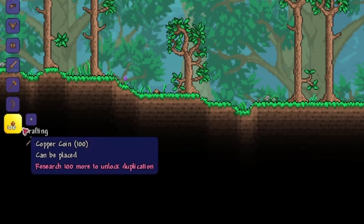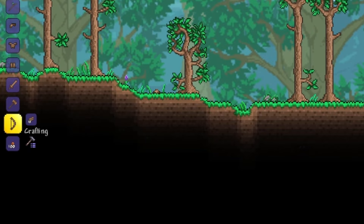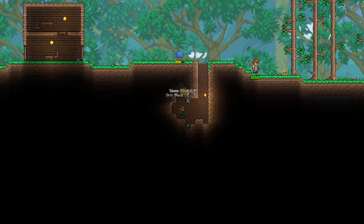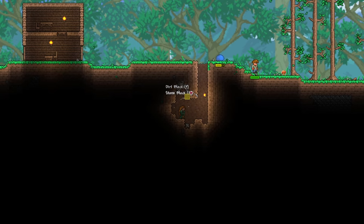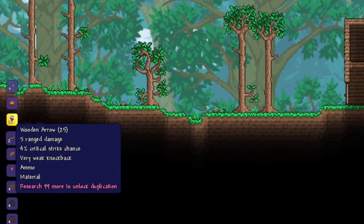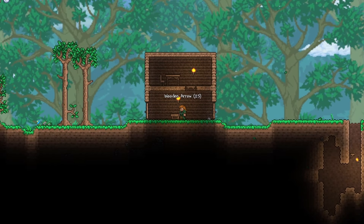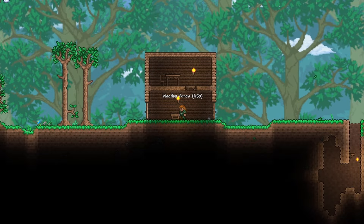Luckily for us archers, we have an archer weapon right away. Use your wood to make a wooden bow. They're pretty cheap, so you can craft a few until you get one with a good modifier, which is a prefix that gives you some bonus stats on the weapon. Once you're done with that, dig downwards a little and grab some stone blocks, then craft a bunch of wooden arrows using wood and stone. They are quite cheap to make, so you can afford to make a whole big bunch of them.